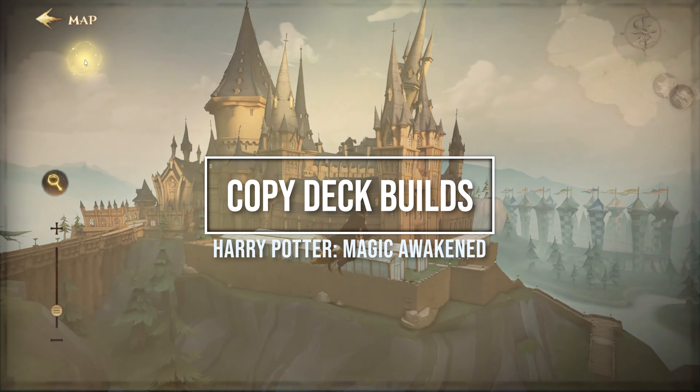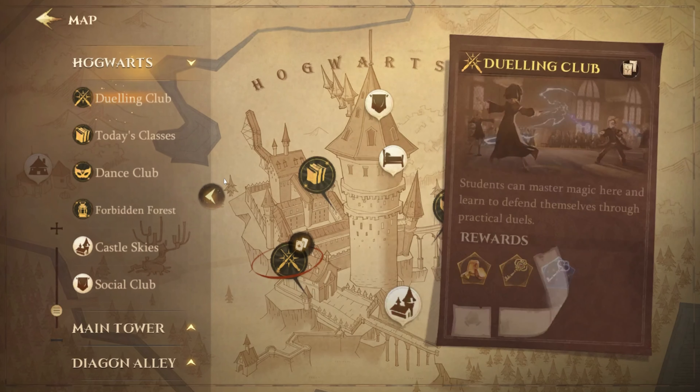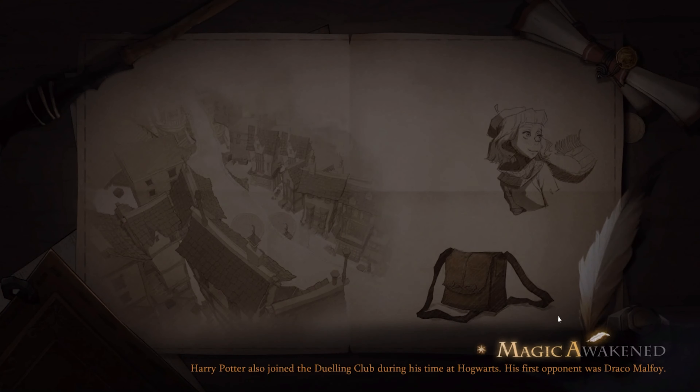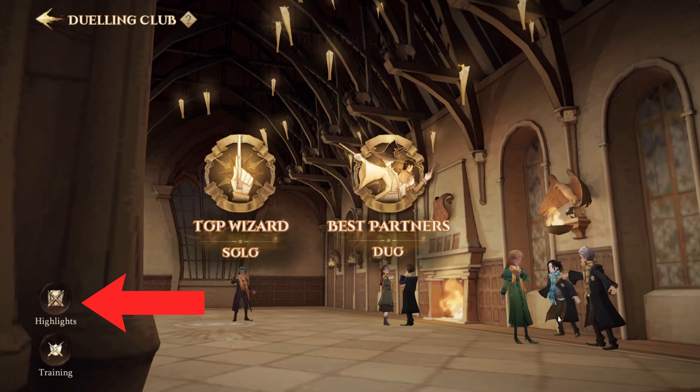What you won't have to say sorry for is copying your opponent's deck. This feature allows you to copy and paste your opponent's deck build simply by going into the Dueling Club feature, tap on the highlights icon on the left, then click 'My Results' which reveals your recent duels on the right. Tap on the arrow under your selected recent duel and hit 'Copy Deck.' You can then have the deck replace one of your current builds or make an extra deck slot for 1,000 gold.